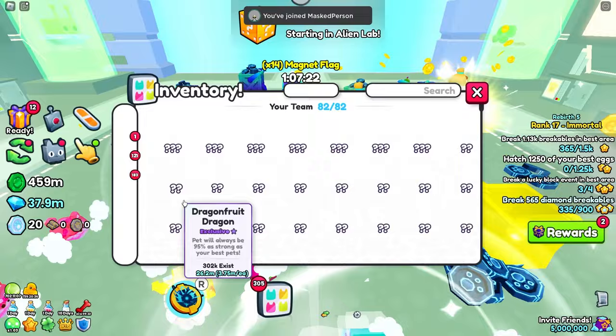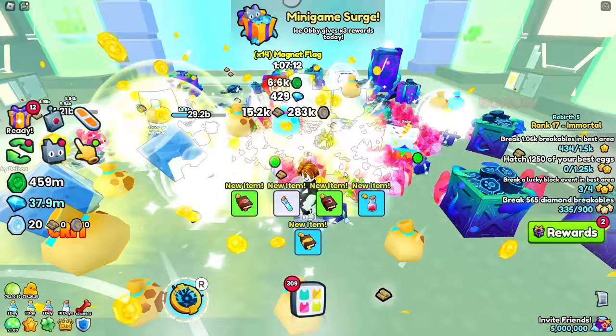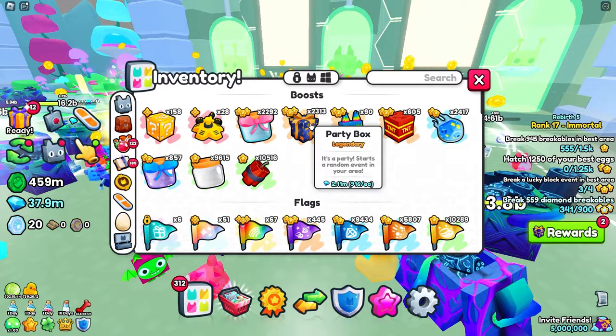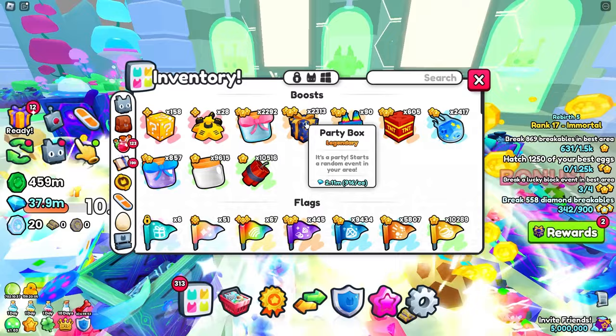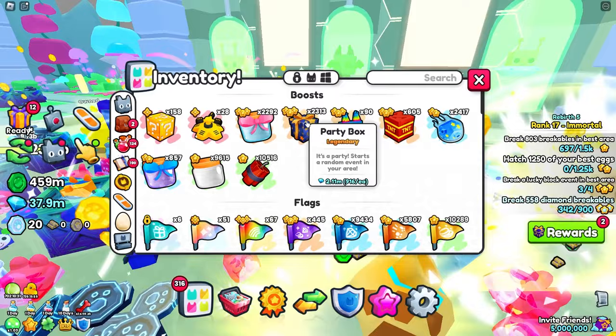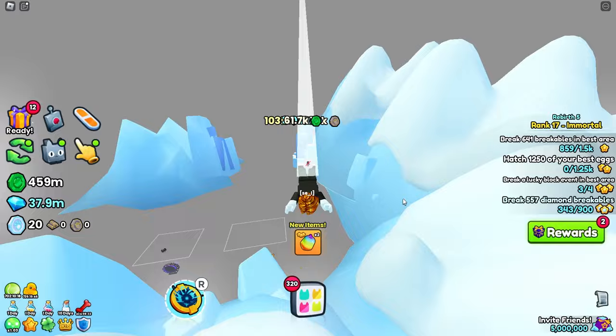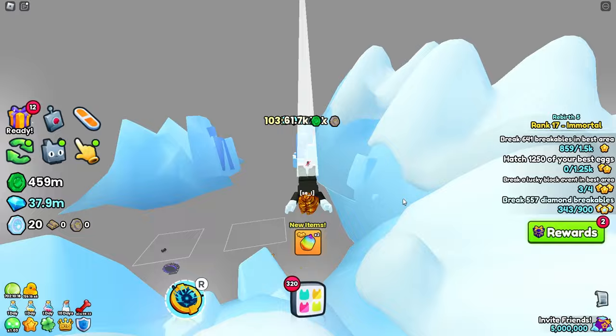Let's head back to world two. Hopefully this bug has been fixed — let's check before we start the timer again. Please let me place down one of these lucky blocks — and bro, we still have the bug. So we literally can't complete that one, which is really annoying. I did want to mention: if you don't have lucky blocks or the pinata, you can use these party blocks. These get a chance to drop pinatas, lucky blocks, all the coin jars, or comets as well. So if you don't have a ton of lucky blocks or pinatas, make sure to use the party boxes — you can get a ton of these and they drop the pinatas and lucky blocks.